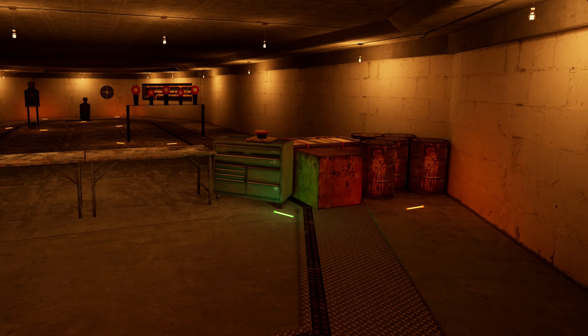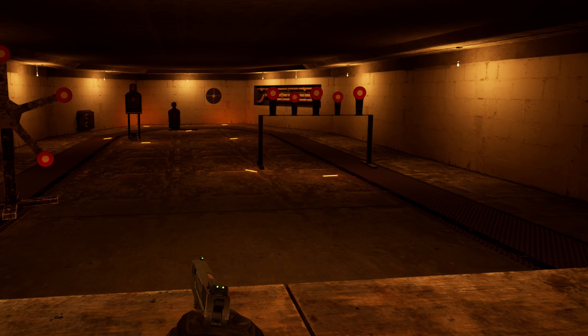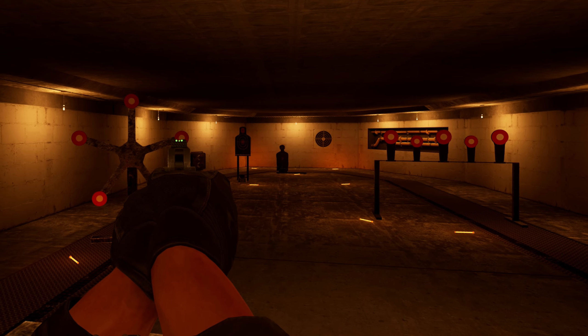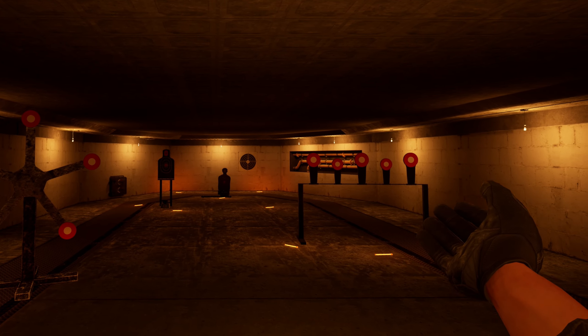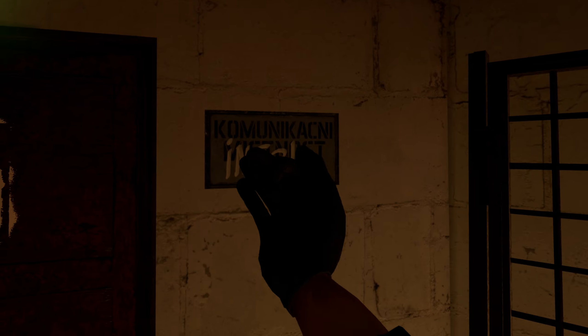Let's head upstairs to the firing range. Here you can test out weapons you've acquired out in the field. Keep in mind you are using your ammunition here — if you don't want to lose ammo, go back to the tutorial field where you can use as much as you want.